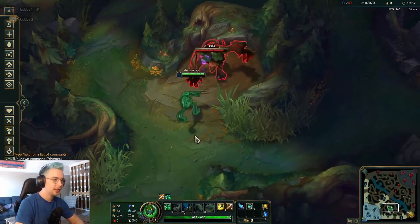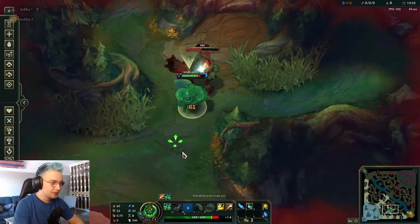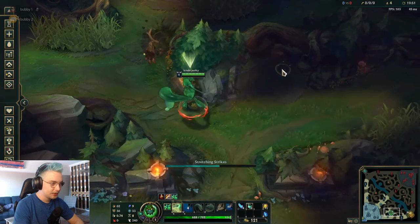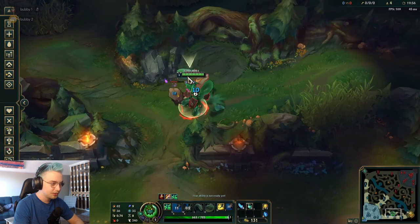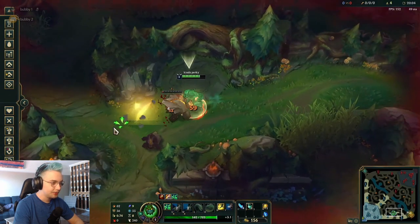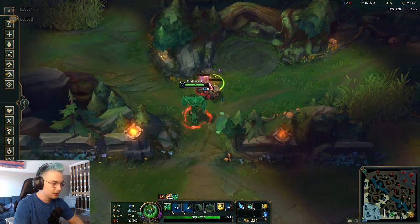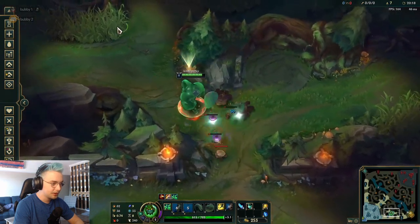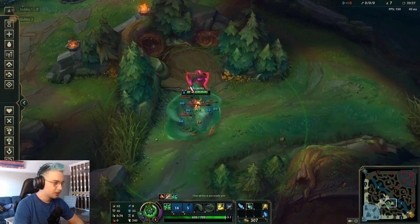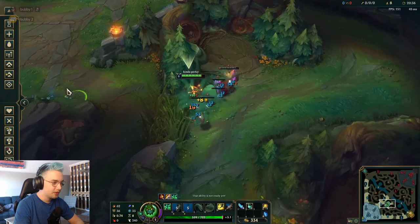Now let's get into the clear paths. At level one, you want to start with your W, leveling it up, and kiting your Red Buff towards your Krugs — slowly walking towards them, weaving auto attacks in whenever you can, using your W whenever it's up, and picking up your blobs in between. You stay very healthy in your jungle clear as long as you're using your abilities optimally and collecting blobs. Level up Q second, and bash camps into each other for maximum damage.